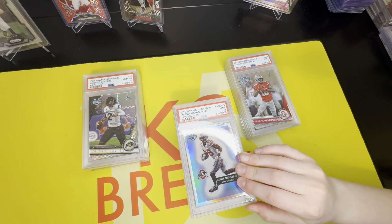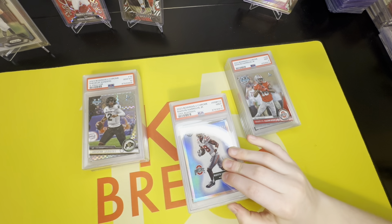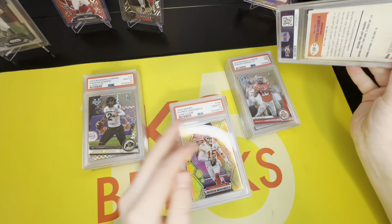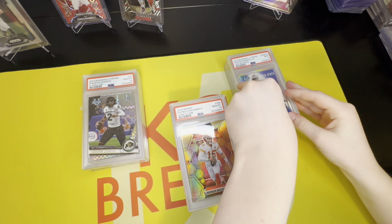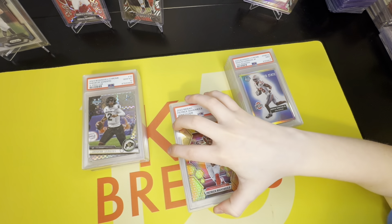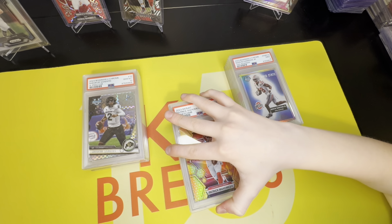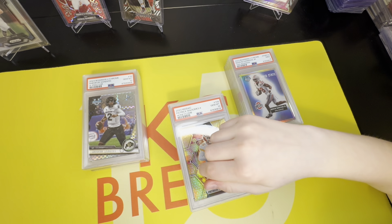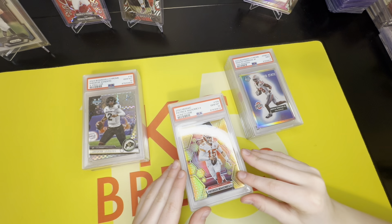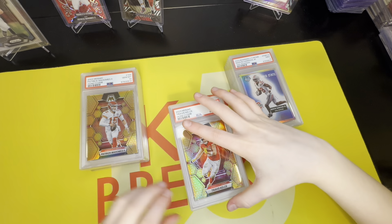We're back to about 50/50 now — we were doing pretty good with tens and now we're back to 50/50. Next card is our Patrick Mahomes Sonic — hopefully get a good grade — a 10! Next we have a Travis Kelce Honeycomb — let's see what we get — a 10! We got another ten, awesome!